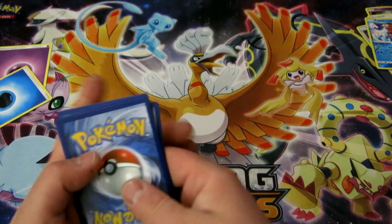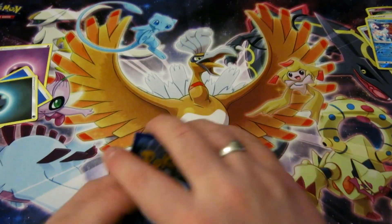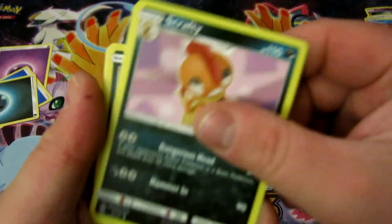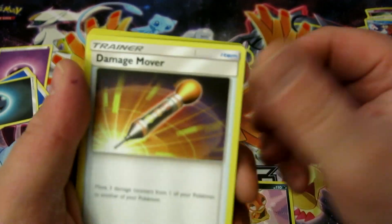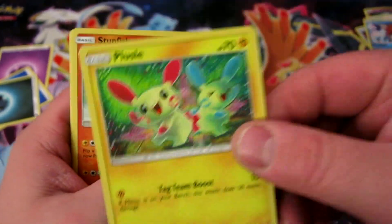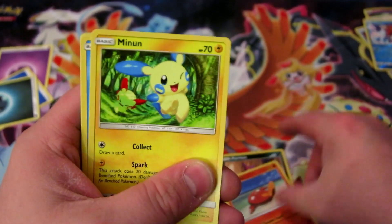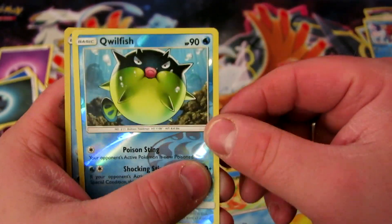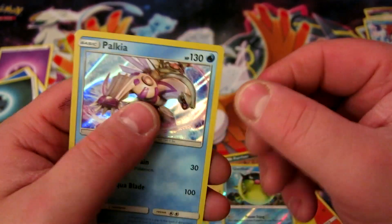One, two, three — to the front. There's the energy. Let's check out what we've got this time. We've got Great Ball, Scrafty, Damage Mover, Curloin, Flaaffy finally, Sunflora, another Minun, Weasel, and that reverse Goldfish. We've got Palkia.